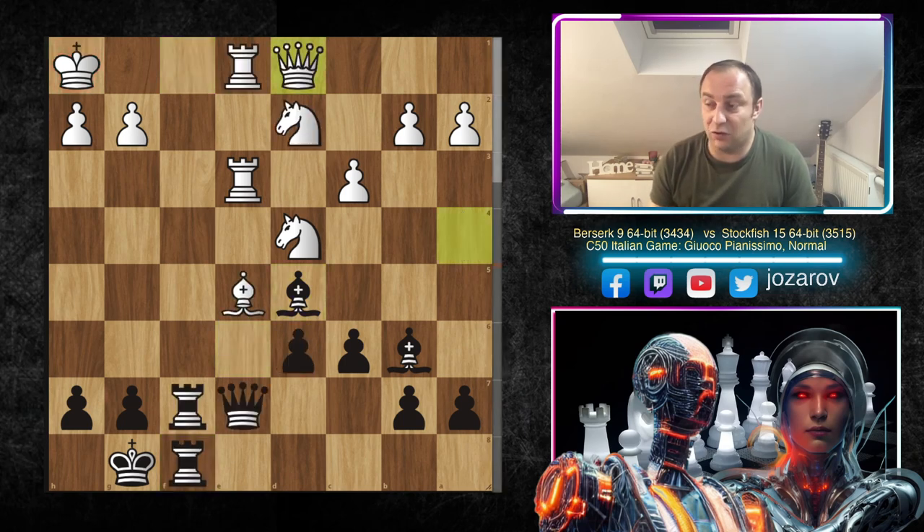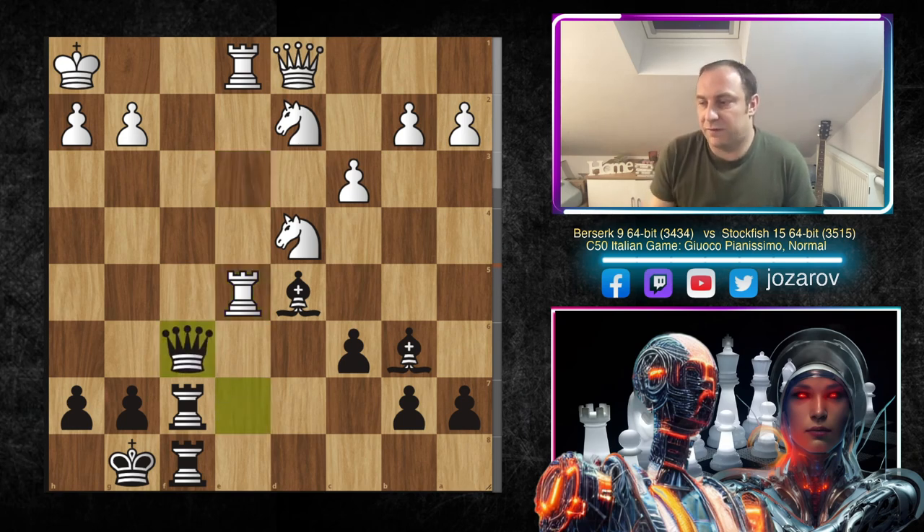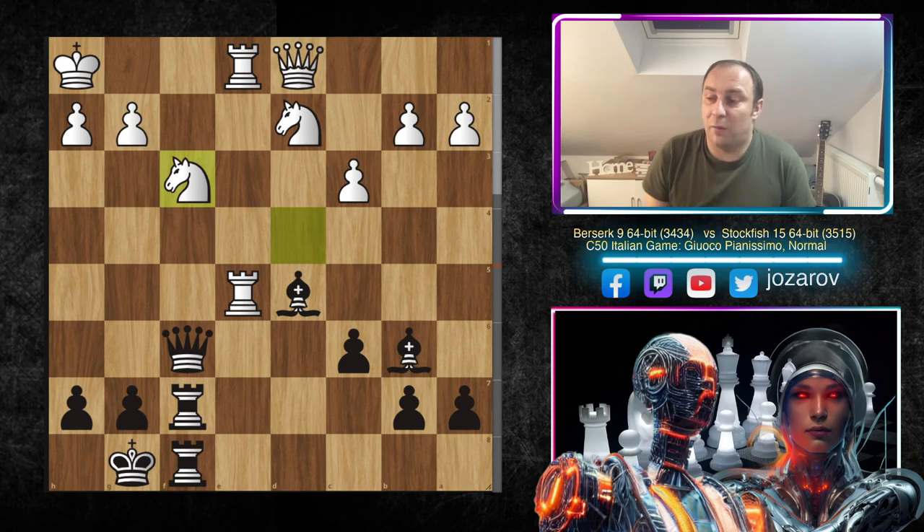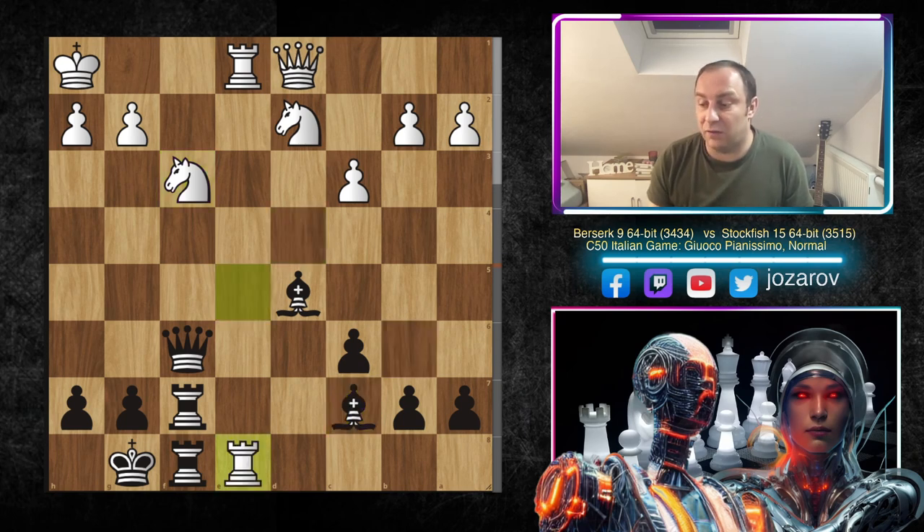After Bishop to d5 you have to play something else. We have Queen to d1, Stockfish took the bishop on e5, Rook takes e5, and with Queen to f6, Stockfish lines up every heavy piece on the f-file, threatening in some occasions Rook to f1 delivering checkmate. The f1 square is three times protected, but if you move the queen, knight, or rook from the first rank, you could get checkmated by this heavy artillery on the f-file. After Queen to f6, Berserk played Knight to f3, locking the f-file. Pretty good defensive move by Berserk.